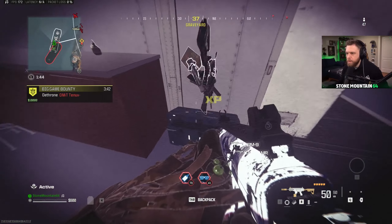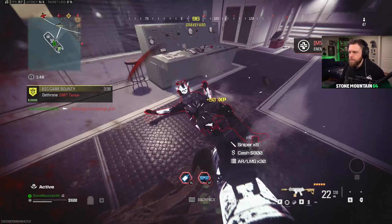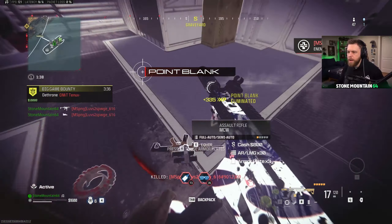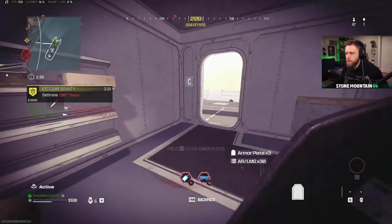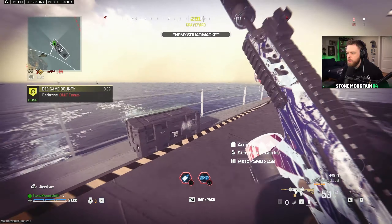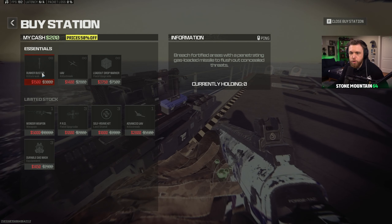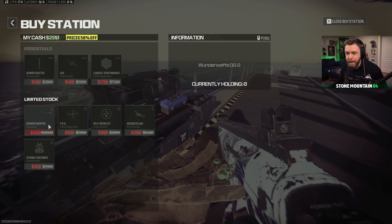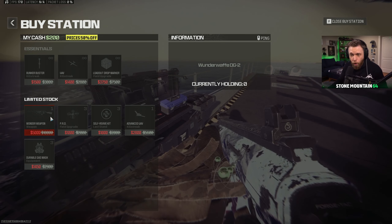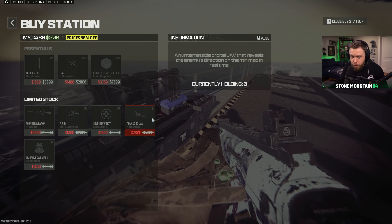HRM surprisingly didn't get nerfed. Here's the buy station. $1,400 UAV is super cheap. There's the Bunker Buster — I should have bought that. You can buy the Wonder Weapon in the buy station? Advanced UAV for only $2,800.